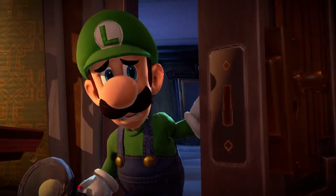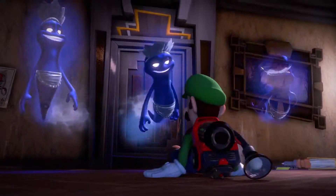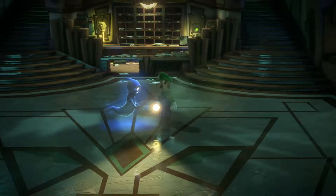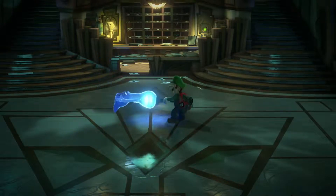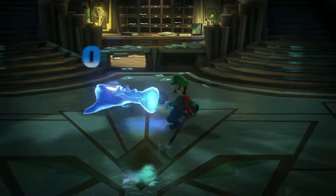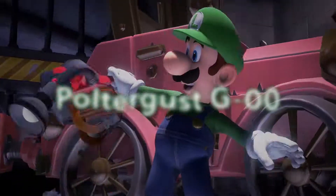We begin our tour by taking in some sights and sounds. You may never leave. The other guests certainly don't plan to move on — they're ghosts after all. And they're rather aggressive. Simply scare them with the strobe bulb, then suck them up. Luigi's new Poltergust G00 has the powerful suction capabilities required, and other new features as well.